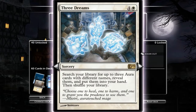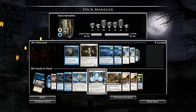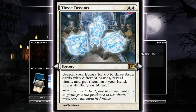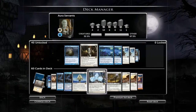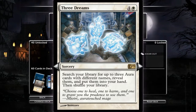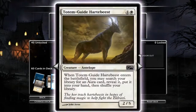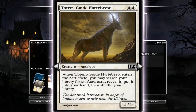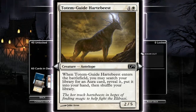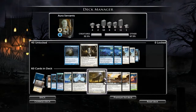I run one of the Three Dreams - search your library for three aura cards with different names and put them in your hand. There are two in the deck, but you're kind of sad if you've got two in your opening hand because they're so far away. Do you really need to search for six auras at any point? I don't think so. Running one of these also lets me search my library and put an aura card directly into my hand. I'm not a particular fan of the Auromancer himself - a two-five for five - but since it's not a pure aura-servant deck, chuck them in.